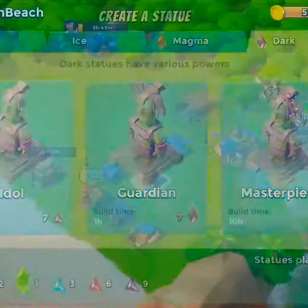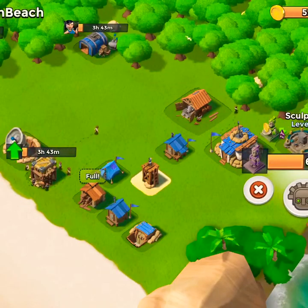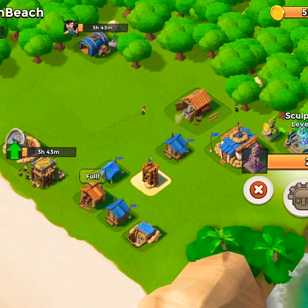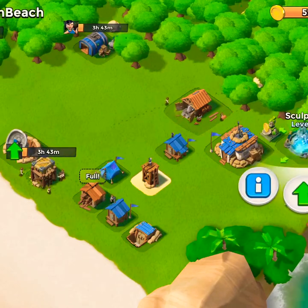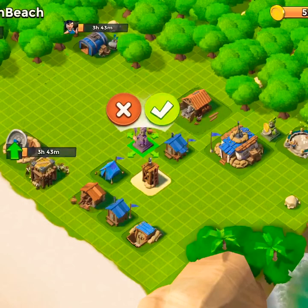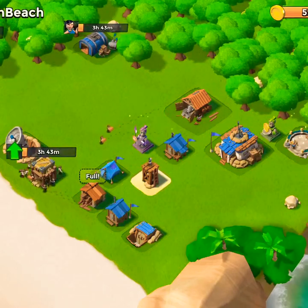We build the idol, and in five, four, three, two, one — we end up with a six percent boost to our gunboat energy. That's awesome — it's going to give us another shot every time we use our bombs to start clearing a base.